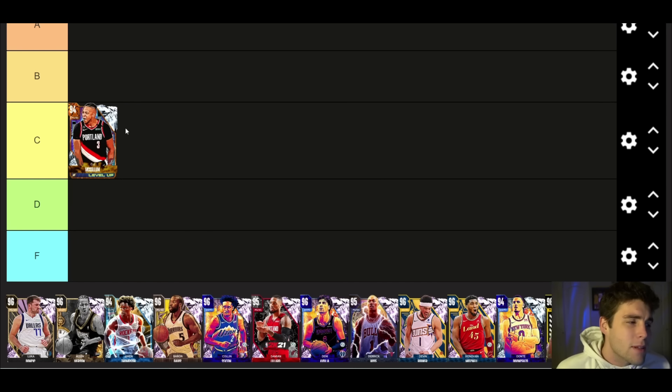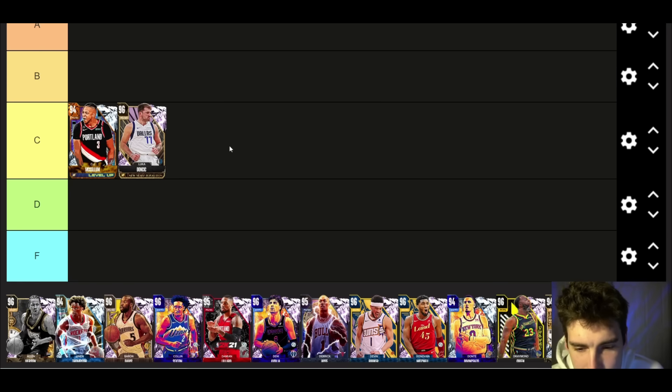Starting off with Diamond CJ McCollum. He's not horrible, but on the flip side he's not great either. He's undersized, his release is okay but not great. I just don't know if I can put him ahead of C tier. Decent dribble style, decent movement, and as a level-up card that starts as a diamond he's a solid option.